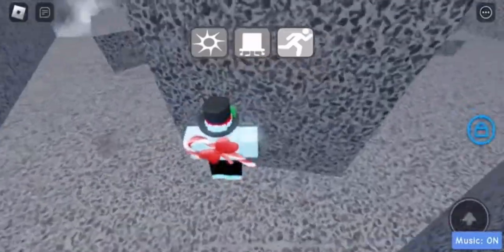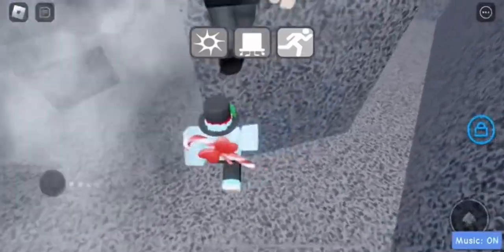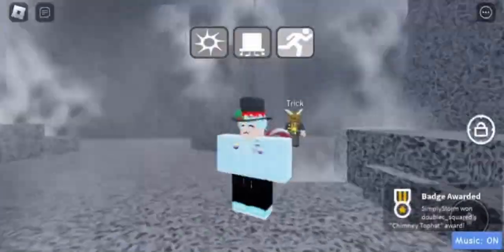Yeah, jump in the chimney and you want to go up here. There are going to be invisible platforms that you need to get onto to touch the top hat. So jump up here where Trick is jumping, jump over here, jump up, and you should receive a badge at the bottom of your screen.